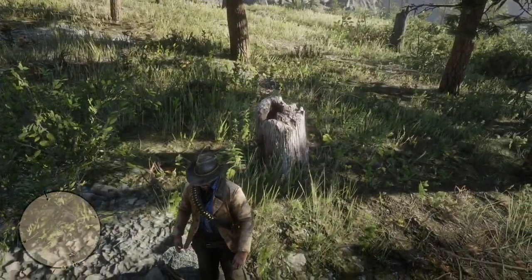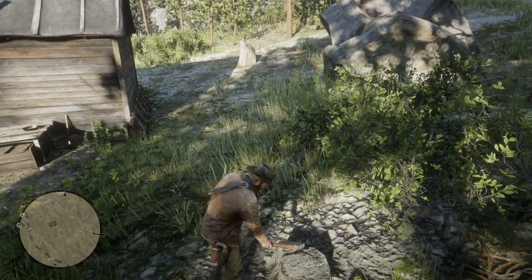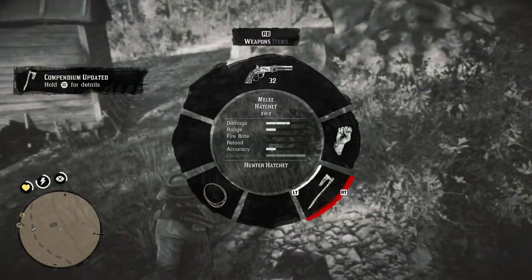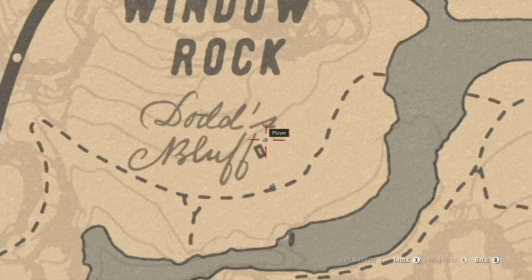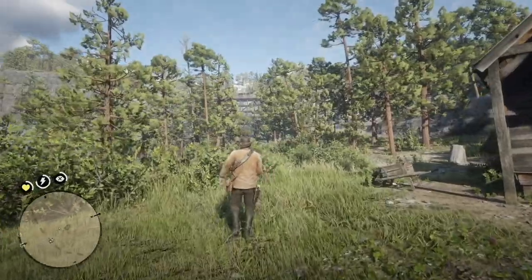Right here by this stump behind the cabin is the Hunter Hatchet. It's a unique weapon and you can pick it up. It counts toward completing the game if you want to do 100%, otherwise it's just a unique item to find. On the map, the cabin's location — Dodd's Bluff — is right here. It's not too far from the wrecked train, and something else you can add to interesting locations.